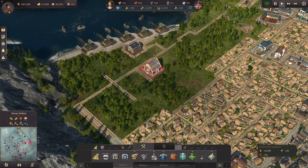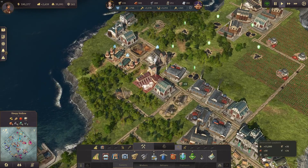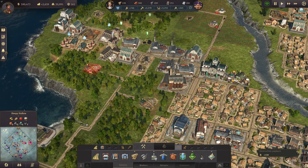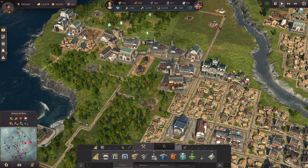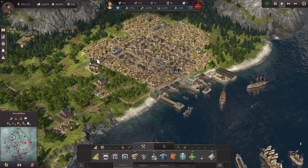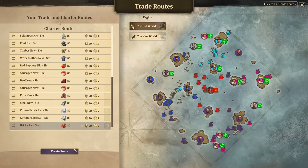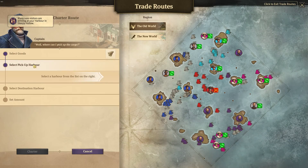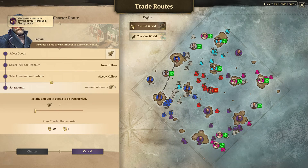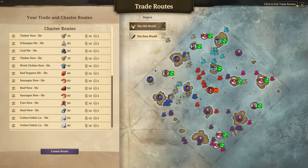That's another way of saving space, and we definitely need space. Let's also get rid of those timber productions here — that frees up something. We have some timber production up here as well, so let's set up another charter route from New Hollow to Sleepy Hollow with about 40 tons of timber.